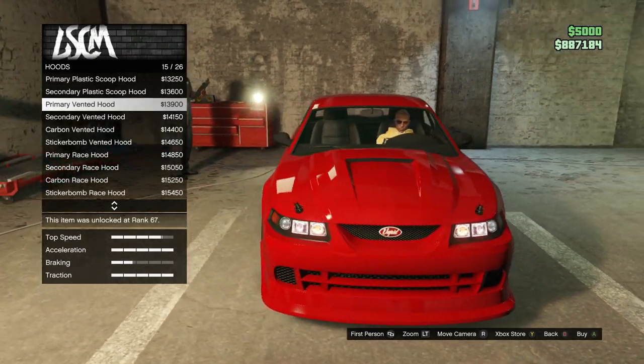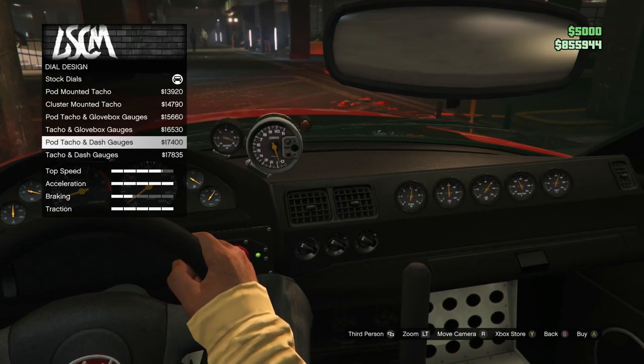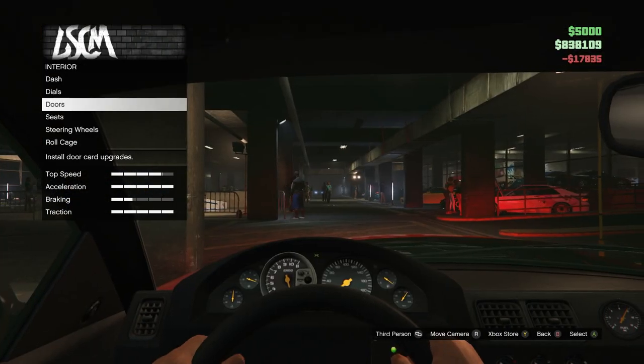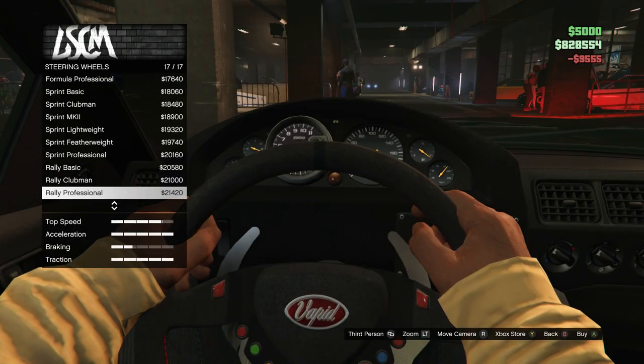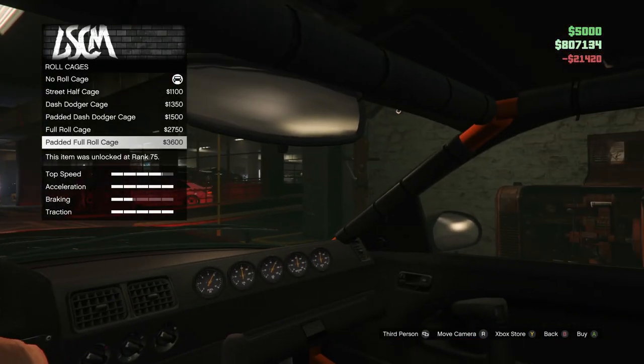These latch hood pins will be very convenient when we go to the racetrack, so let's do that. We'll do the primary vented hood to complement the supercharger and get all that air into the engine. There are some cool options for the interior — I like these gauges, we're going to need all that information when we have this car at the absolute limit. Not into the door cards though.